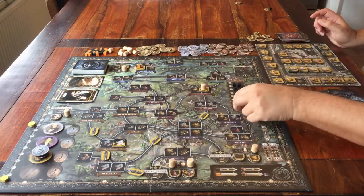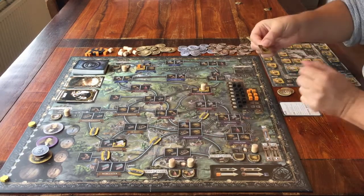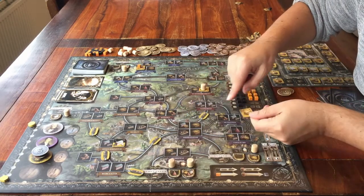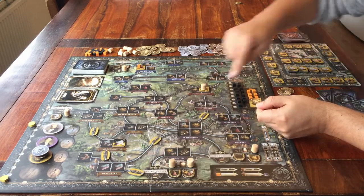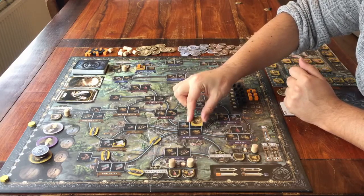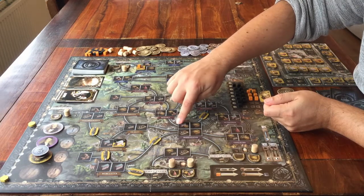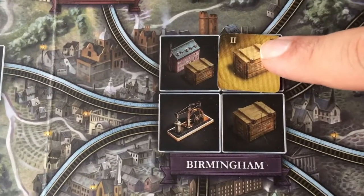There's more. Once you've chosen a location to build your tile, chosen a tile, and paid the price, now you place the tile. If you can choose between a space that shows only exactly the type of building you are placing and another space that shows several options, then you have to place it on the one that shows only the single type of building. For example, if you want to place a tile with this icon on it, it has to go on the dedicated single-type space instead of the multi-option space.